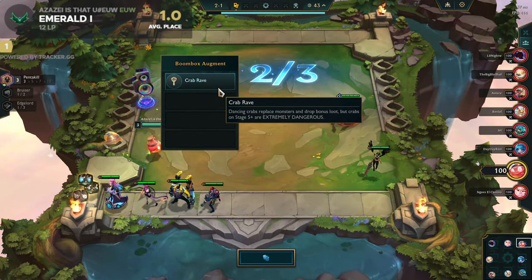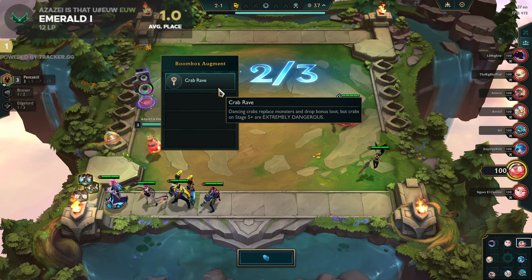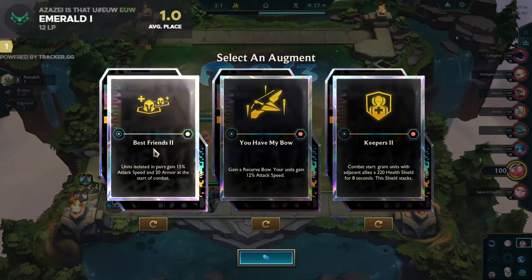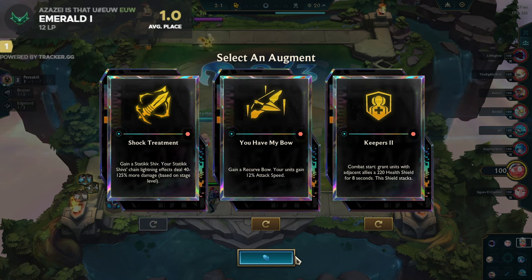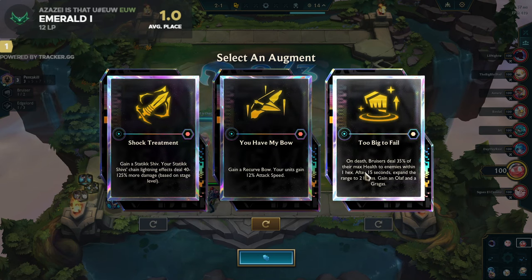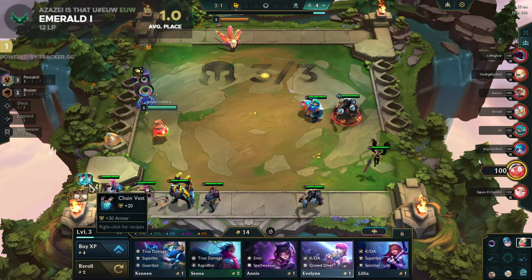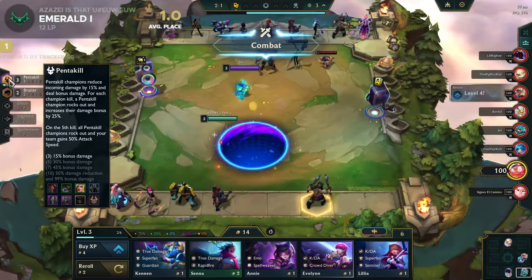Welcome back, we are playing on Crab Rave Portal - the infamous one that's killing players. We were offered Pentakill Olaf in the PVE round and started off with three Pentakills. Checking the augments: skipping Best Friends because it messes up positioning, skipping Shock Treatment since Pentakill shreds anyway. Taking Titan's Resolve - Too Big to Fail with Pentakill Olaf.